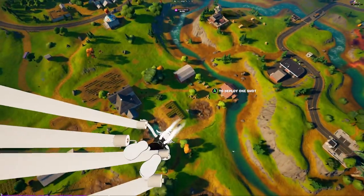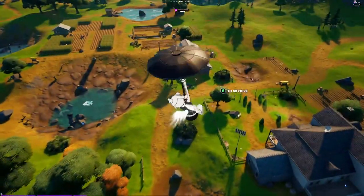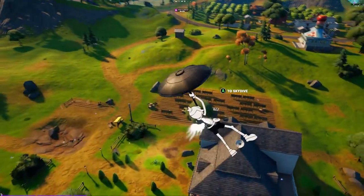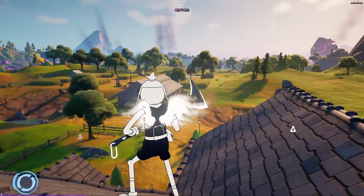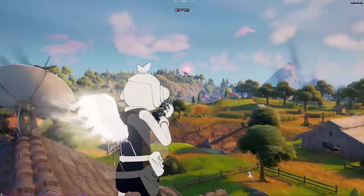Combo number 7 is for the default or uncolored version of Tuna Fish. We've got the TP Contrail and the One Shot Umbrella. For the Back Bling I went with Perfect Wings, Shadow Caliper for the Harvesting Tool, and Array for the Wrap.